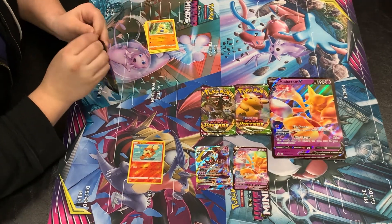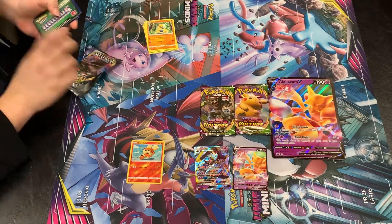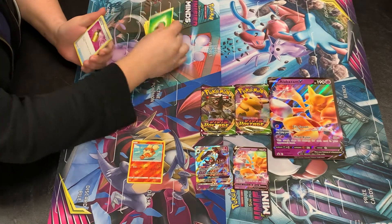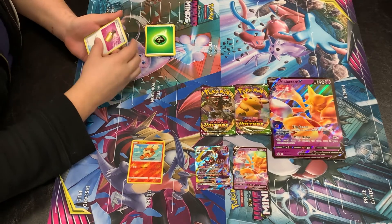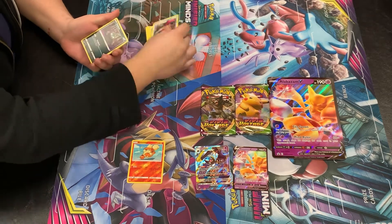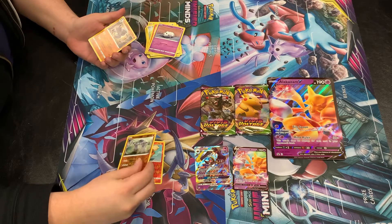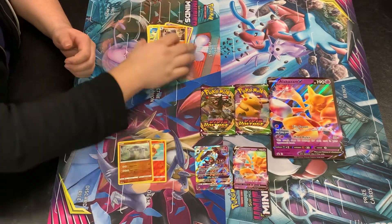Rebel Clash. I thought it would have Darkness Ablaze in it, not Rebel Clash. That is weird that it's in between — not like base Sword and Shield. Maybe they didn't have enough, so they just put Rebel Clash in there. Maybe because they put a lot of Sword and Shield in Darkness Ablaze — remember those two-pack things? So maybe they were like, now we have Rebel Clash extras. We got a Full Heal, a Training Court, Dual Ball, Trevenant, Hattrem, Litwick, Galarian Cursola, a Reverse Holo Sandaconda, and a Galarian Rezivor — I don't know how to say that. We're just gonna go with it.